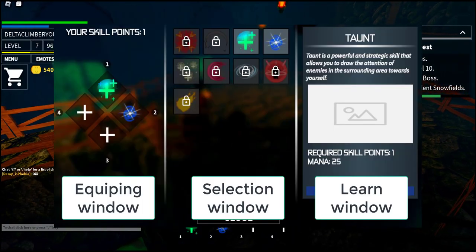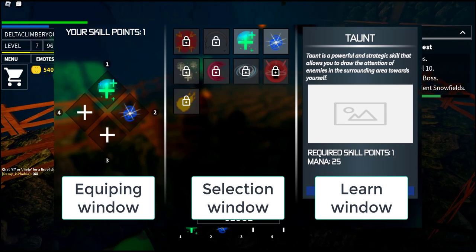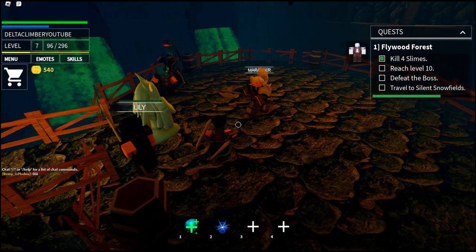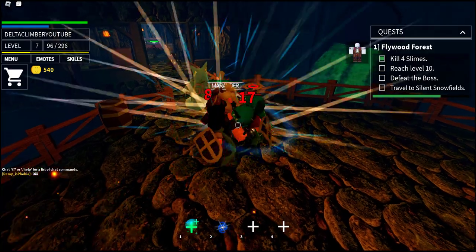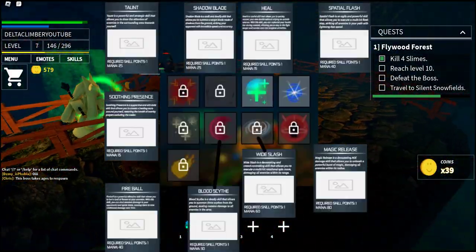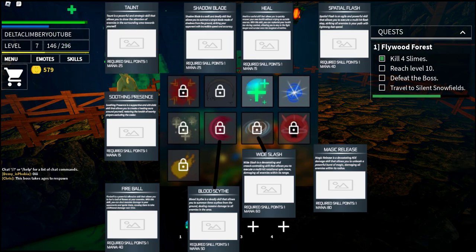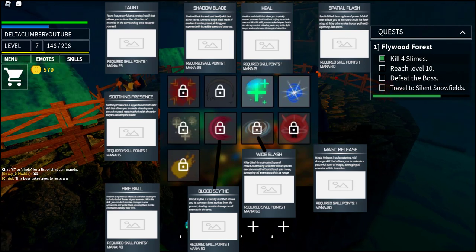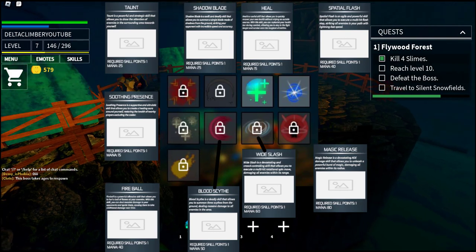There are three basic interfaces with the skills window here. You have the equipping window — that is where you assign it to specific numbers. You have the selection window in the center. And then over to the right, you have the description window. Marauder doesn't give you much time to study skills, but I'll have a description of the different skills tacked on at the end of the video so you can take your time.